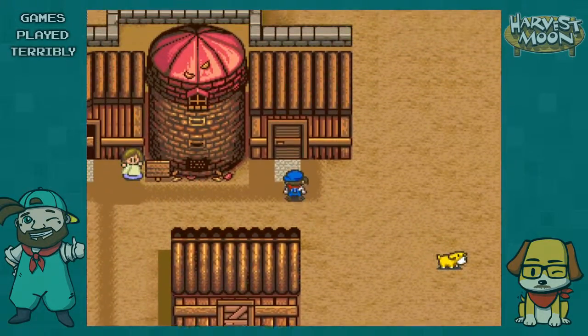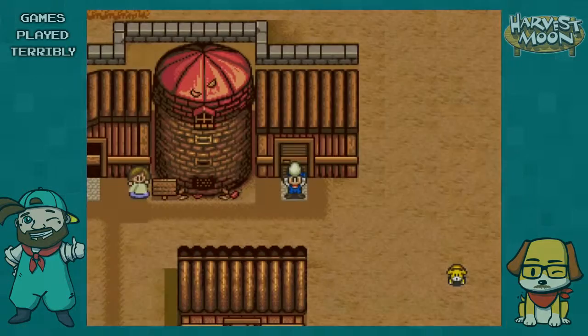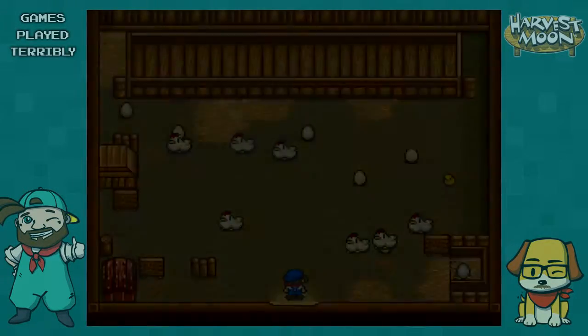There's no leash in this game, that's true. In this game and in 64, in most of the games you can't ride your horse outside of the farm — it's limited to just farm work and stuff like that.